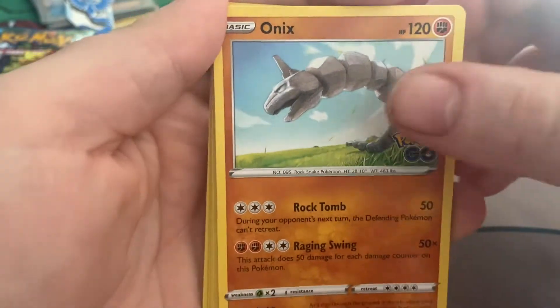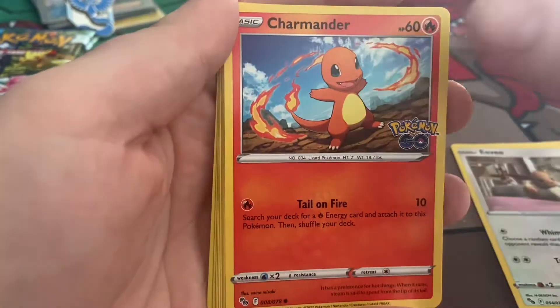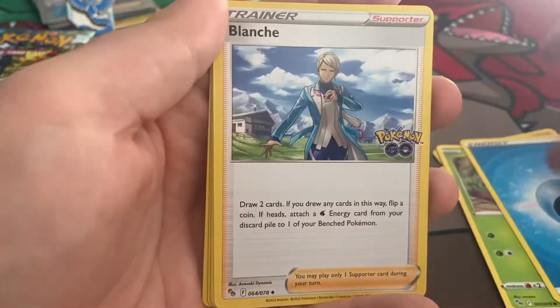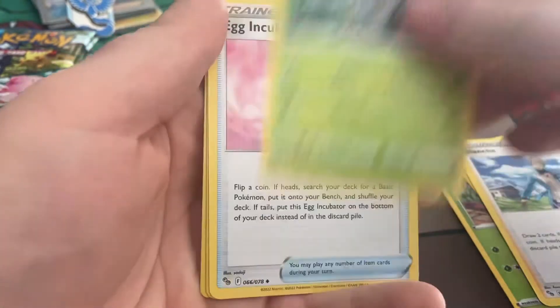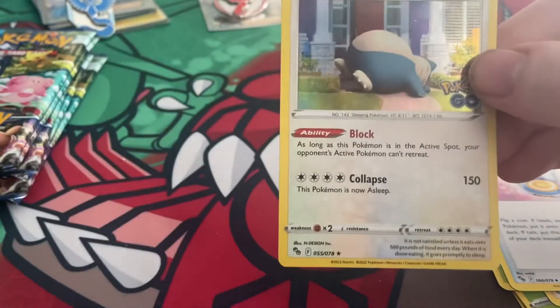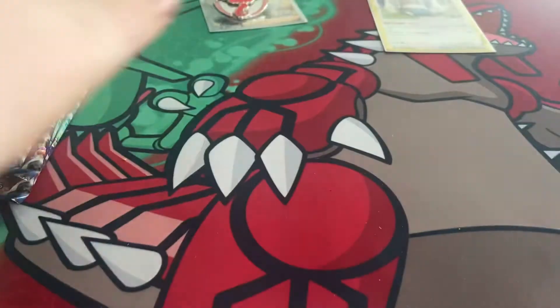So we have Onix, Eevee, Charmander, Aipom, Bulbasaur, Water Energy, Blanche, Aerodactyl, Egg Incubator, Eevee reverse in the rear, and Snorlax — that's two points. Start off with a bit of a bang... that's the smallest bang you can possibly get.